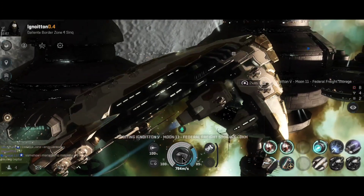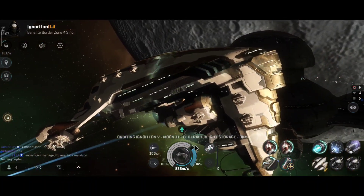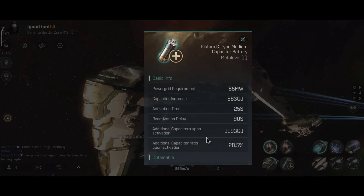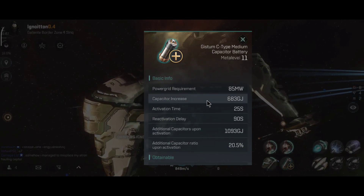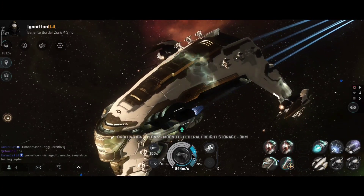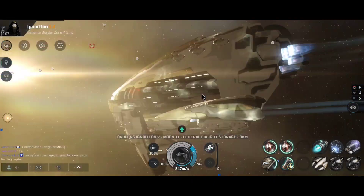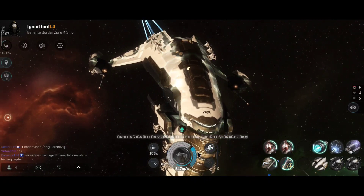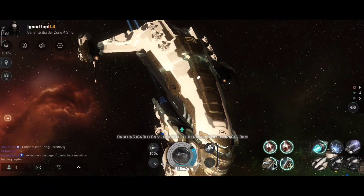Looking at the active stats for this build: 58,000 hit points, 83%, 77%, 74%, and 82% resistance — noticeably better than the previous stats. Capacitor runtime is 1 minute 46 seconds. The overall capacitor volume is a little lower because it's a medium capacitor battery. 1,035 repaired every 6.28 seconds. The ship has 6,600 armor hit points, so you're repairing about one-sixth of armor per cycle — pretty good.